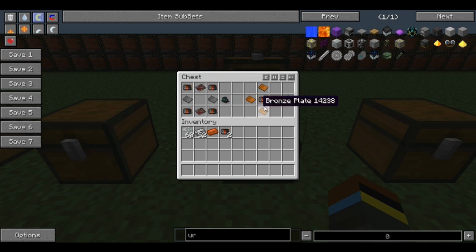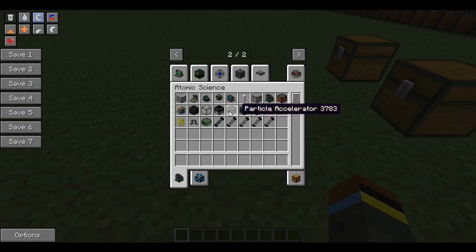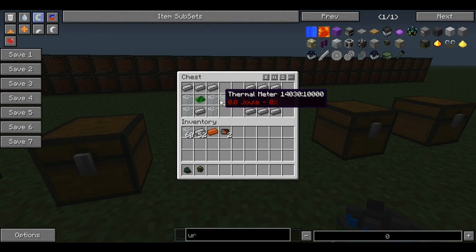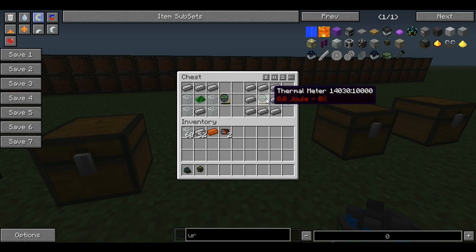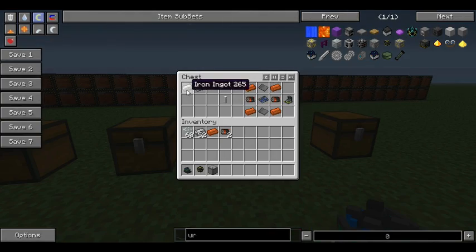You need to make another motor and four bronze plates — bronze plate is crafted the same way as steel plates, just using four bronze — and that gives you a reactor turbine. You also need to craft a thermometer: a basic circuit, steel, and glass, then surround the thermometer with steel to finish it.